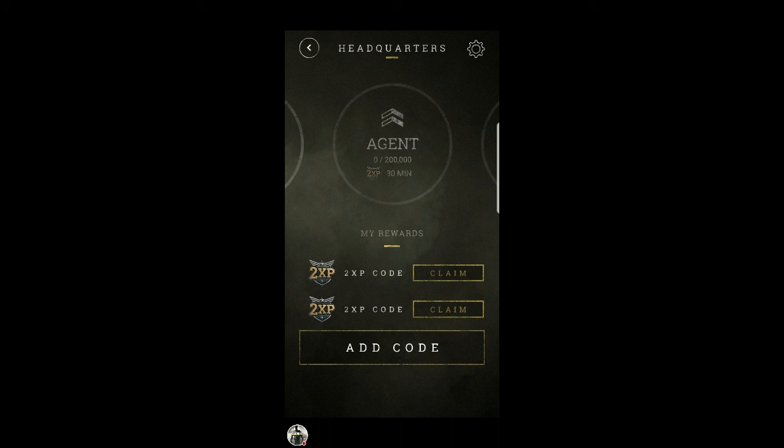At level 1, Recruit, you get 15 minutes of double XP. Level Agent you get 30 minutes, Officer 45 minutes, and Specialist 60 minutes. So it might take a bit of grinding to do, but it definitely pays off. I'm not sure if there's a limit on how many codes you can actually get though.